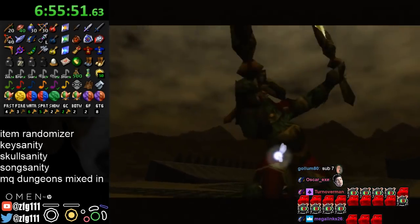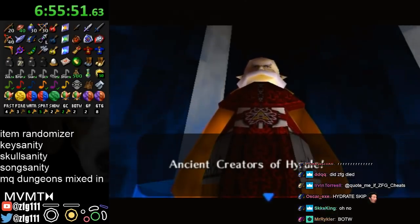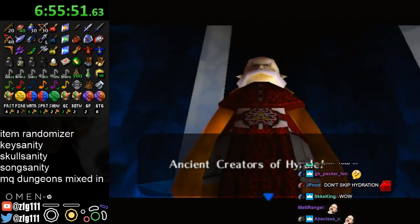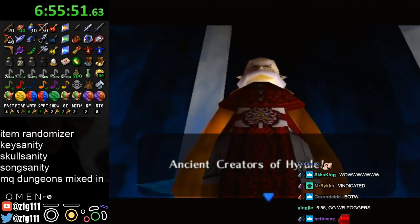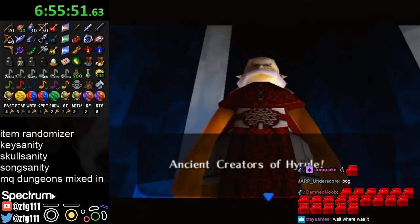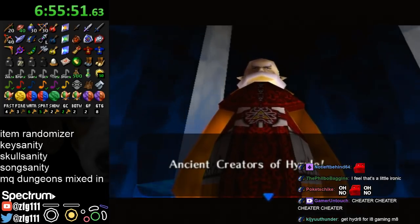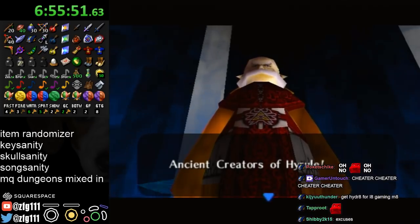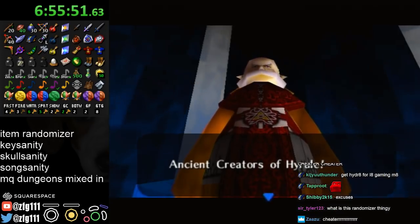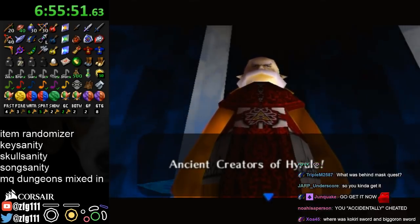Alright, let me check the spoiler log. Fire Temple boss key — it was in Bomb of the Well, like the Light Cage chest. I don't feel as bad for skipping it now, because I was going to get that chest. I just accidentally lowered the water before I got the chest, so I had to delay it. But I didn't want to go back to get it after delaying it. I fully intended to get it and just messed up, so I can't care.